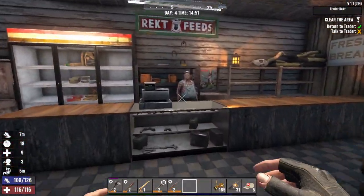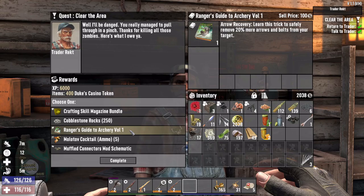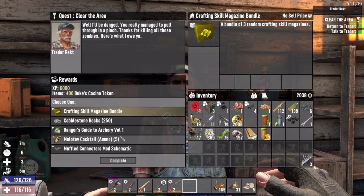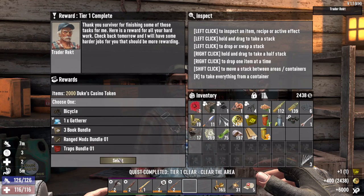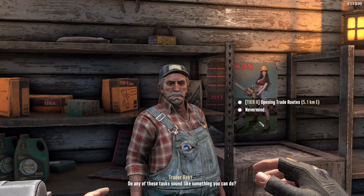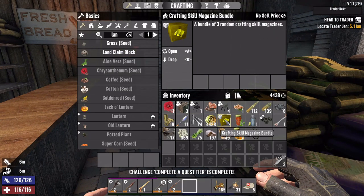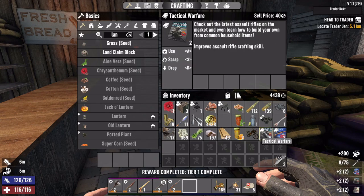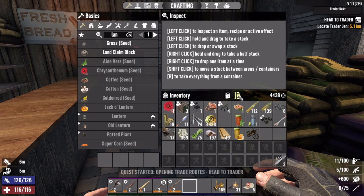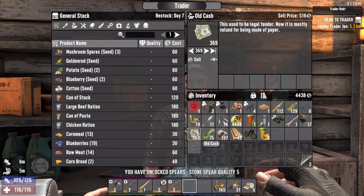Let's go turn in our quest and head back to the trader. Crafting skill would be the best one right now — yeah, we finished tier one. Let's get the bike! Spear crafting, sniper rifle crafting. Let's see the inventory — cash or get lost. Going to flash some cash.